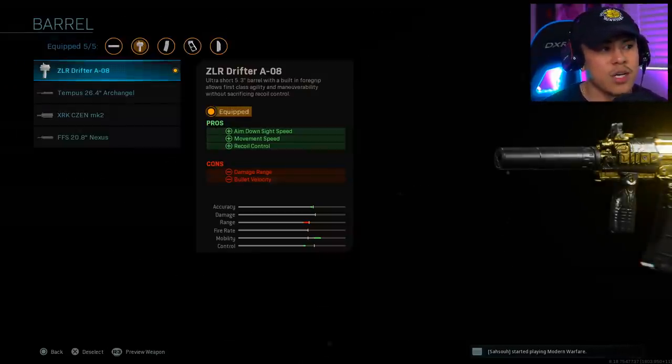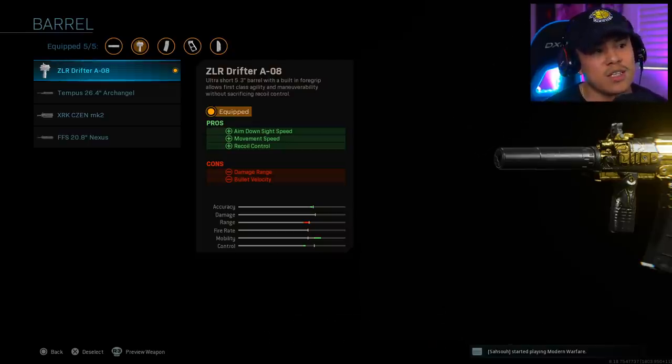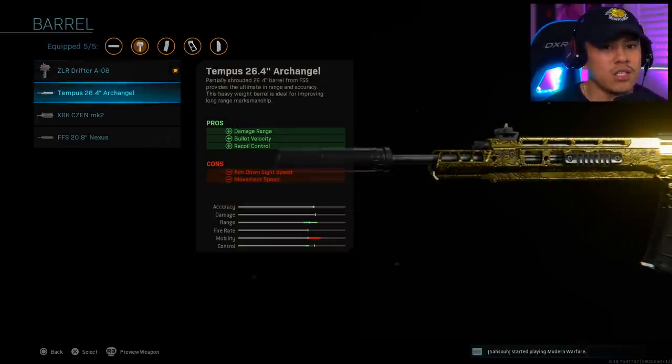The next attachment is optional depending on the map. On a fast-paced map like Shoot House, I'm running the ZLR Drifter A08 — it gives us the most mobility, increases aim down sight speed, movement speed, and recoil control. The Grau already has almost no recoil, but this barrel makes it even better for run-and-gun players. On a larger map, I'd go with the Tempest 26.4 inch Archangel barrel to melt enemies from long distance.